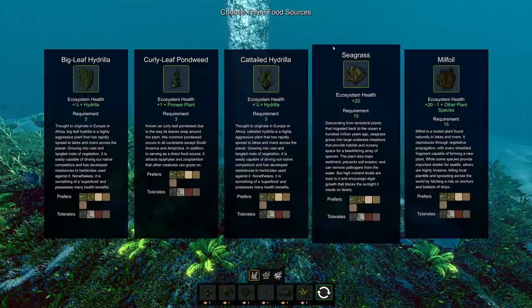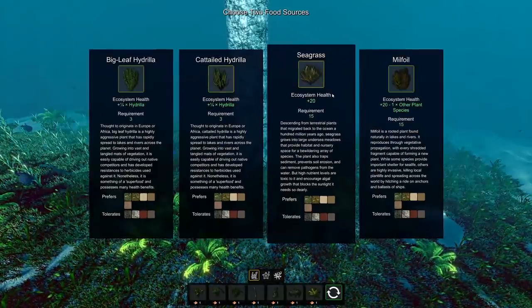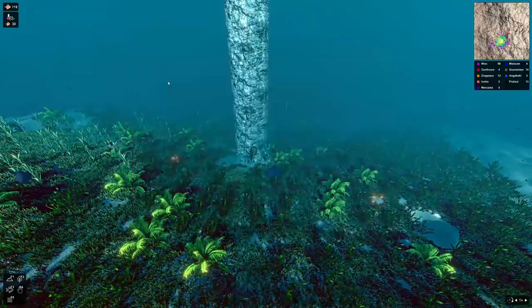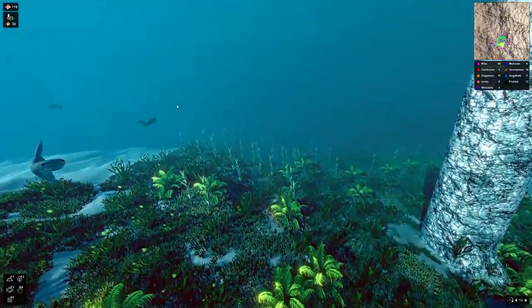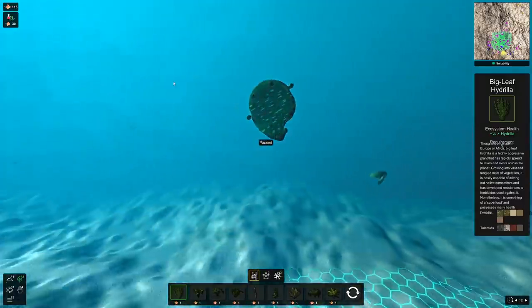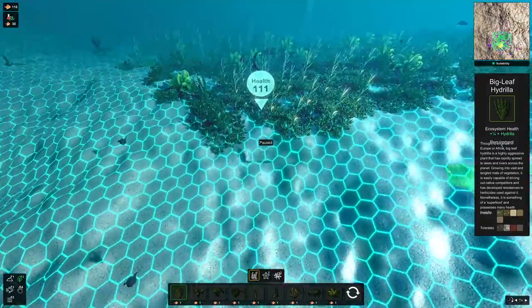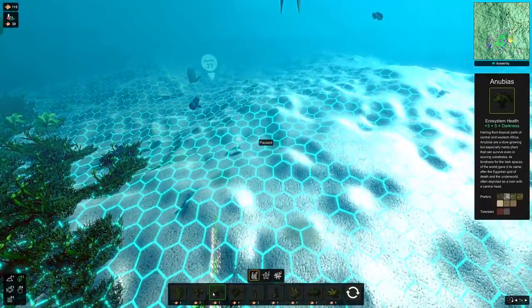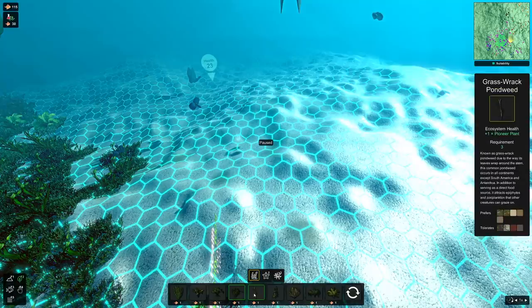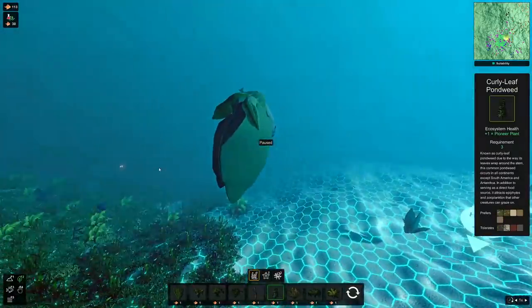It's time to choose more food sources: curly leaf pondweed, seagrass, and big leaf hydrilla. I'm just going by names at this point because I'm not going to read all that. Look how happy this one is — come back! You can't be this happy in my world. Oh never mind, I was looking at his smile wrong. As I was saying, I'm just going to go around and sprinkle all these new plants into my world. Curly leaf pondweed — you can never have too many of those.